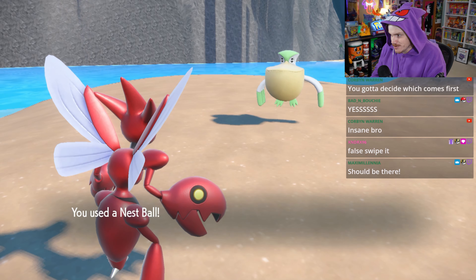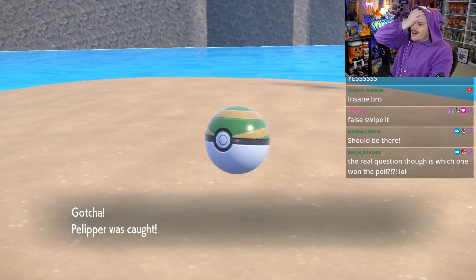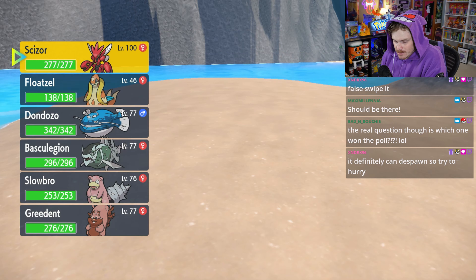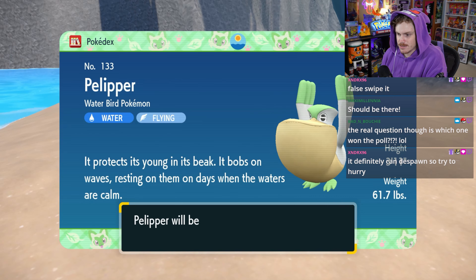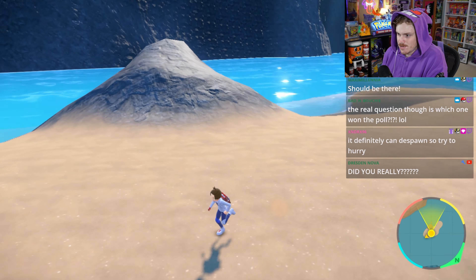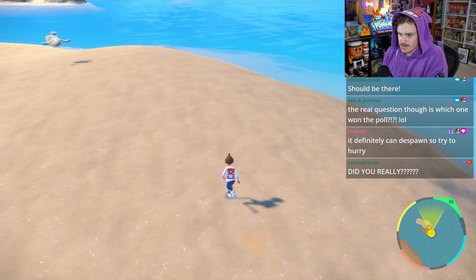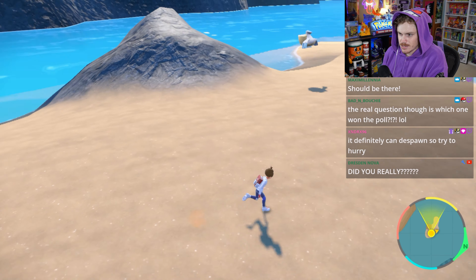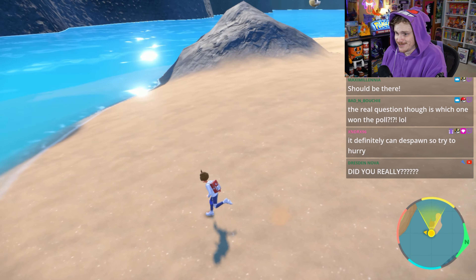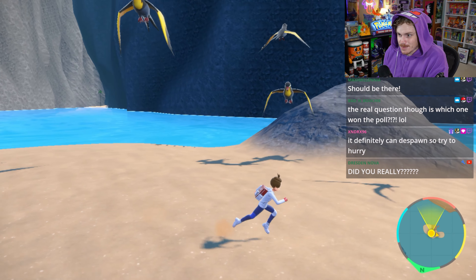What?! Now the only problem is that, like I said before, I'm pretty new to shiny hunting. So I ended up taking a little bit too long to false swipe the Pelipper and catch it because I got too excited. And the Kilowattrel ended up disappearing. Now it wasn't until after the fact that I realized that my save should have brought back both of the spawns, but I didn't really want to risk it. I figured worst case, we could just limit out the Kilowattrel by making an electric sandwich.